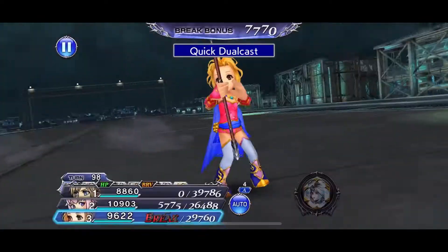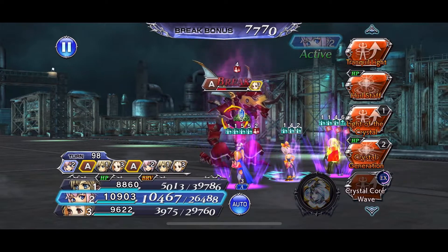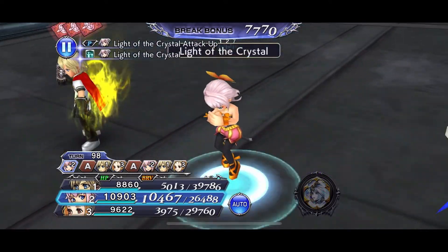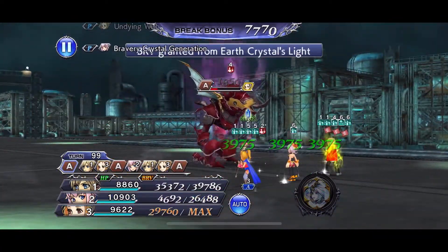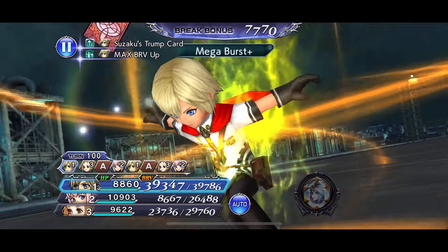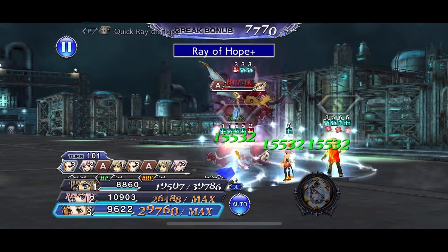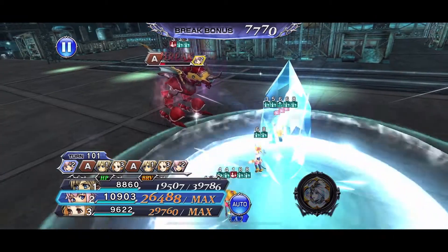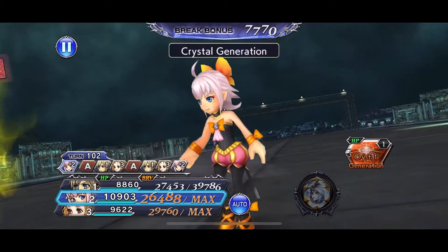Quick Dual Cast here — set up perfectly because now he's in the red and Shalada is next. Out of the crystal — getting our buffs up. Crystal Gen — good damage. Mega Burst — good damage, Ace awesome. Rare Folk here just to give a little extra brave on top of what we got. Making sure that Crystal Core Wave buff is still up. Light of Creation. Crystal Gen — he's almost out of here.